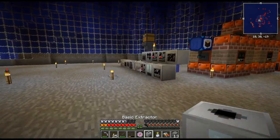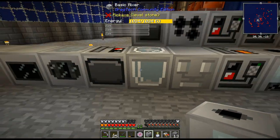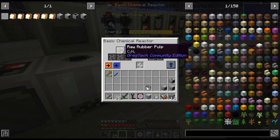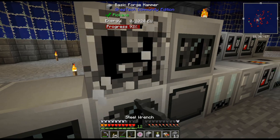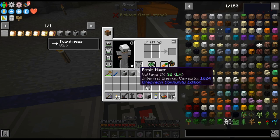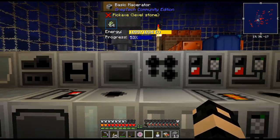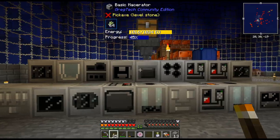So I want to get the rest of these things placed down. Extractor — actually, it would probably be better next to the chemical reactor. Sometimes I put the sticky resin in there for the raw rubber pulp mixer. It may do the forge hammer. As I continue and decide where I want things, if I need to move stuff, I can. But alright, so there's that.